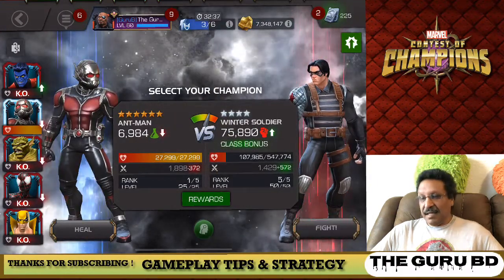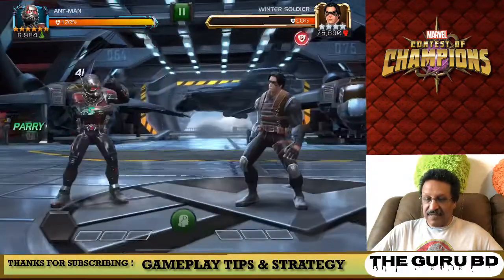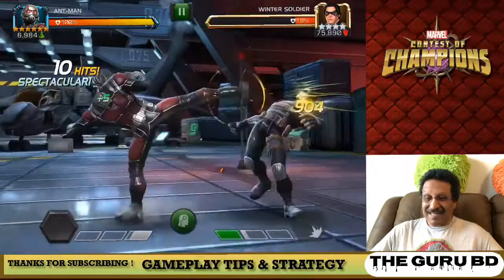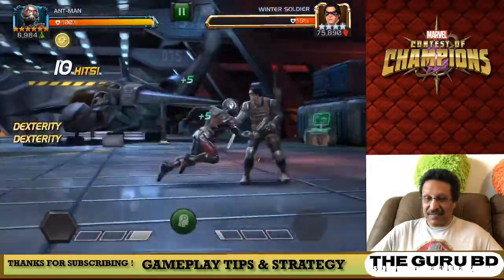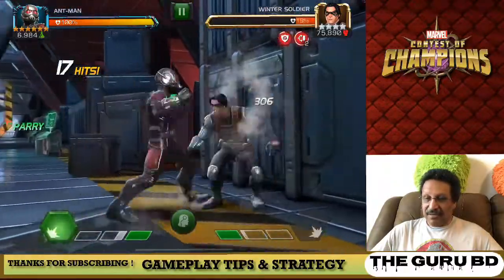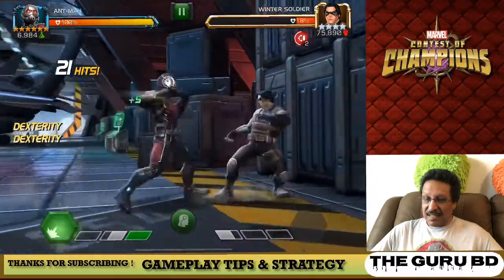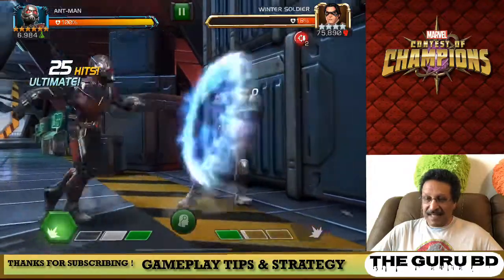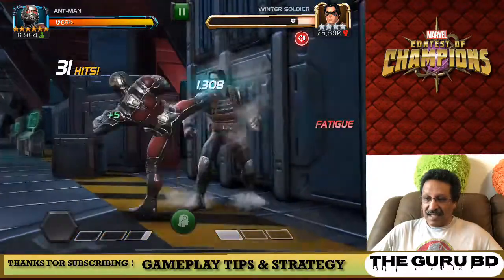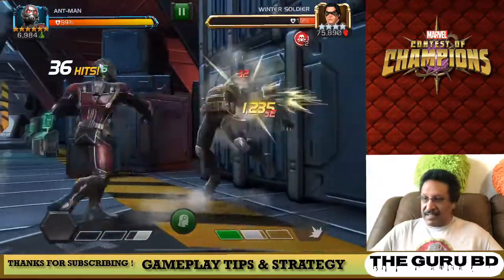We're going to come in with the last champion Ant-Man. I got Ant-Man several months ago and he is very useful when you have the Ghost synergy. But have you guys ever tried Ant-Man on attack? He's a tank obviously - this one is not awakened, so again six star unawakened rank one. This guy is an absolute beast, very easy to play, very tanky, he has a lot of health. For newer members especially you can use this guy and not worry about taking a couple of hits. He has a great parry.